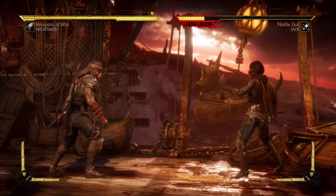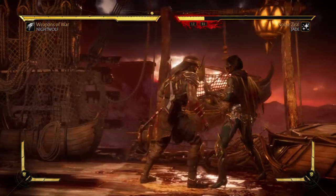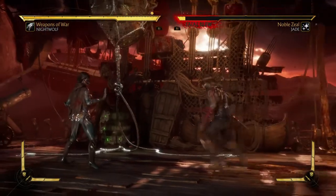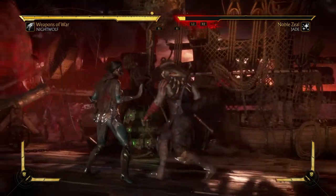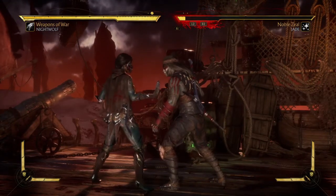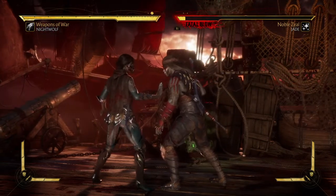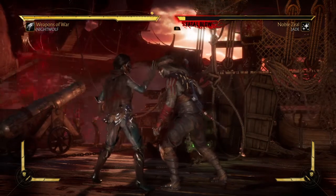In order to pull off a back grab, you need to press L1, which is by default a back grab, or you can just hold back to be sure he does a back grab. You can also do this the alternate way by pressing one and three together — that will be Square and X on PlayStation, and X and A on Xbox.